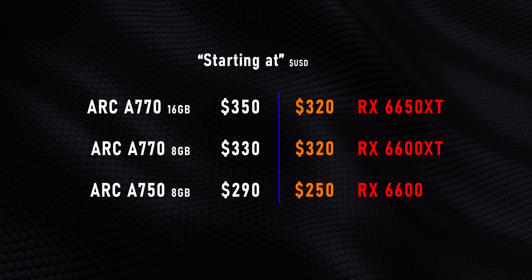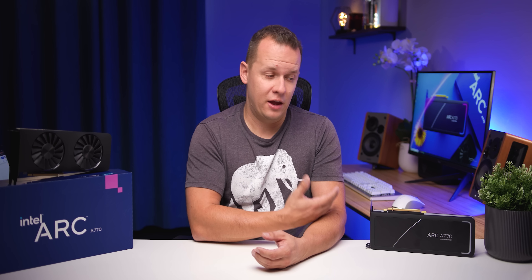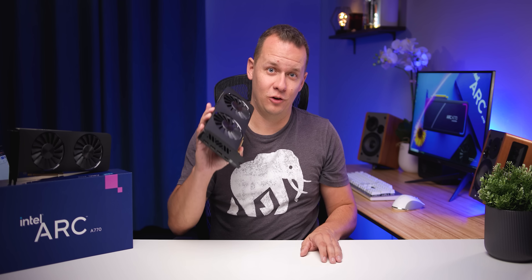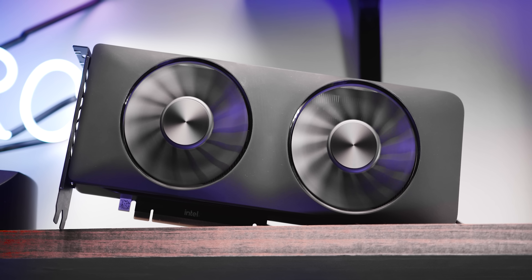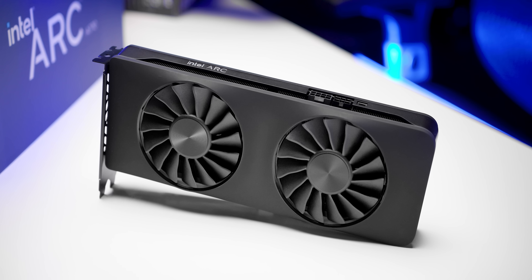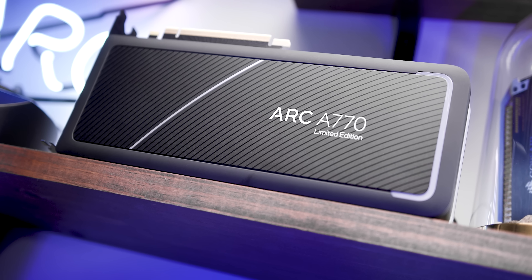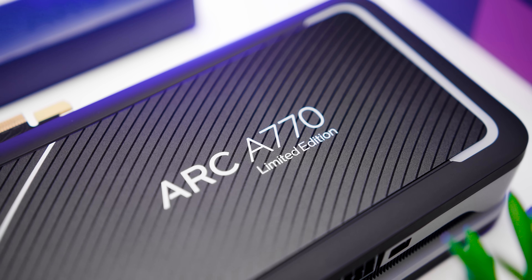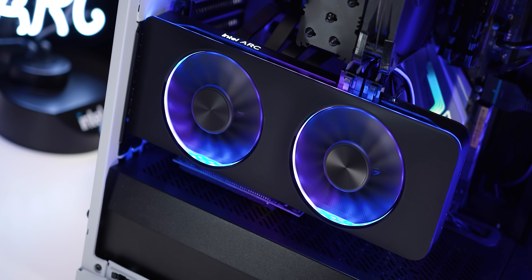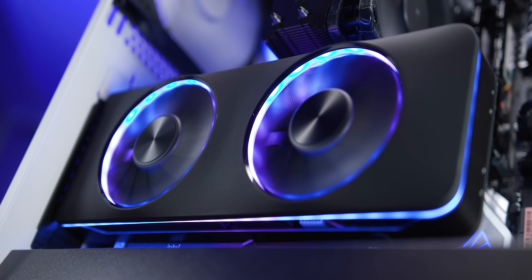Intel is not doing you any favors here — if they could sell these GPUs for a higher price, they absolutely would, but their price right now dictates a lot about where they actually lie. The A770 sits a bit lower than the least expensive RTX 3060s out there, and the same goes for the A750 against the RTX 3050. Where Intel might have a problem is against AMD's RX 6600 XT and RX 6600, two cards which make an awesome value case for themselves — something Intel conveniently avoided mentioning in their presentations. Also, this is just the starting price — there's no telling what board partners will actually charge on store shelves.